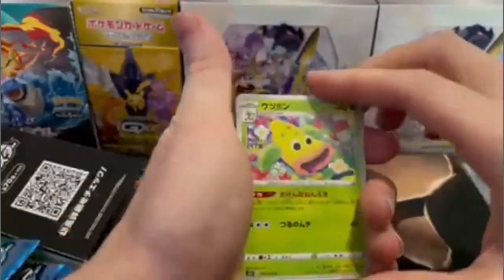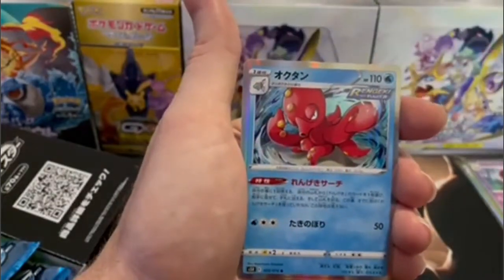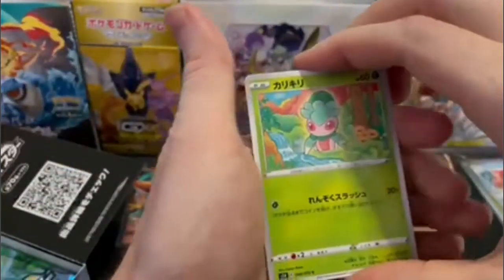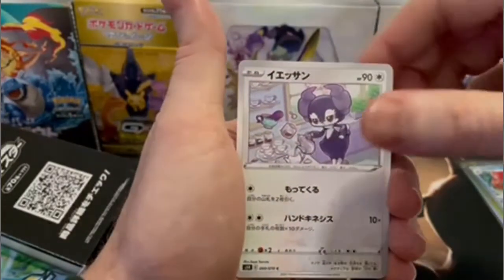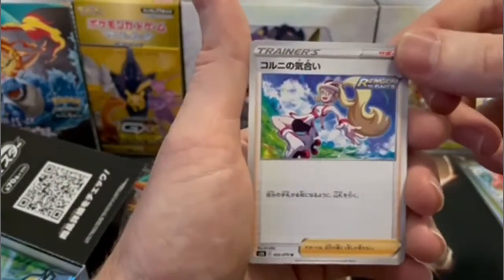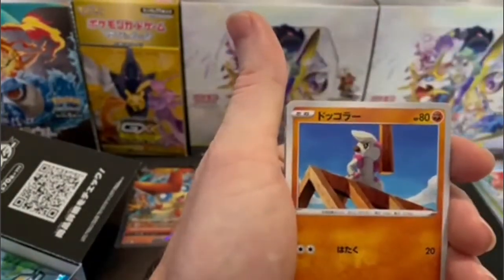The star of the show in this one is the Rapid Strike Urshifu. There is the V and VMAX version of it, the V Full Art. Here's that regular Octillery — as I said, there is a gold version of this card. There's a V Full Art and a V Alternate Art on that Rapid Strike Urshifu, a VMAX Alternate Art and a VMAX Rainbow. There's the Corviknight. Here is the Corina — look out for her Full Art versions. The Corviknight has a V, VMAX, V Full Art, and a VMAX Rainbow version.